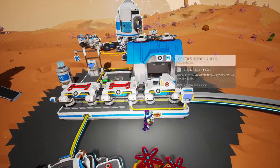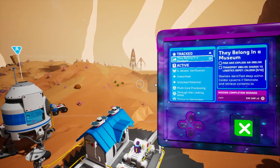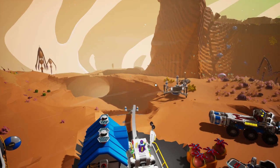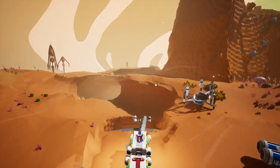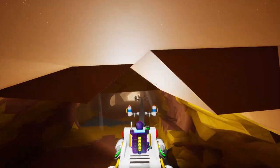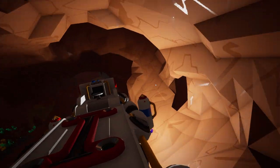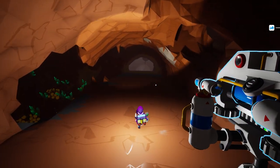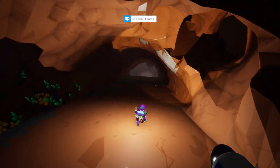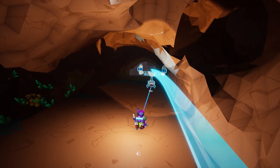We need to get down into the caves - we saw what we're pretty sure are obelisks down there. Let's head down on our Calidor railway into the caves. I removed the excess track on the upper levels because there wasn't much going on up there, so I didn't see any point in retaining it.